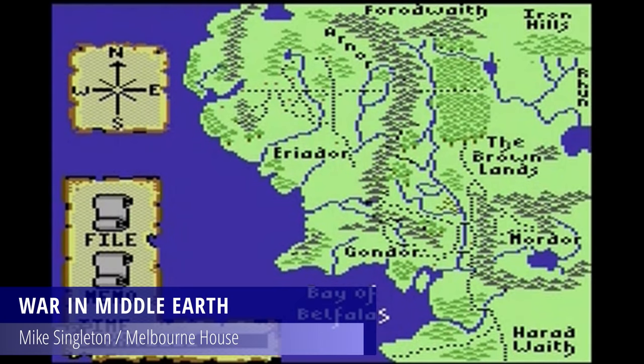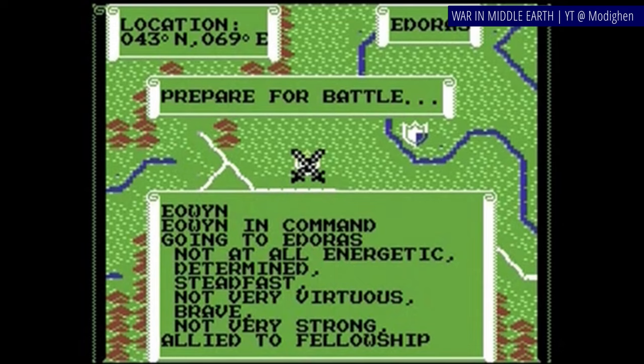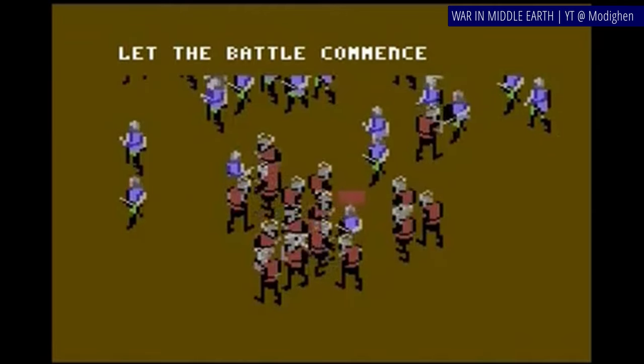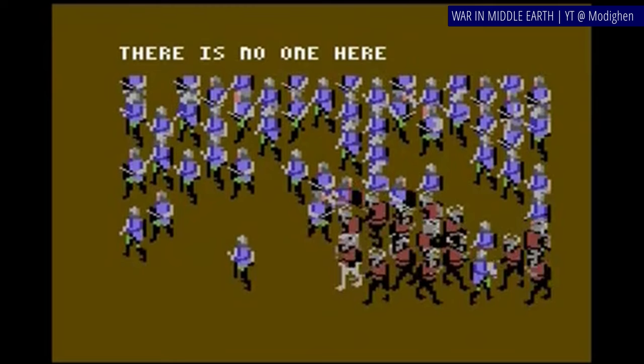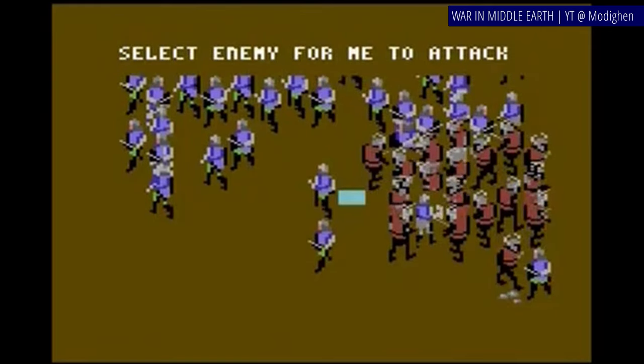War in Middle Earth was released for both 8- and 16-bit systems, and it's virtually the same title, apart from stripping all the questing and RPG elements on 8-bit machines. The main thing of the game is the strategic layer, and everything else adds extra flavor to this already pretty fun title. Your main goal, same as in the books, is to get the One Ring to Mount Doom. So if Frodo gets killed or corrupted, or if Minas Tirith falls, the game ends in failure. Other than that, it's pure strategy — you have armies all around Middle Earth, and Sauron slash Saruman has theirs. So you order around your armies, trying to secure a safe passage for the Ring Bearer, while protecting Middle Earth from evil's corrupting influence.